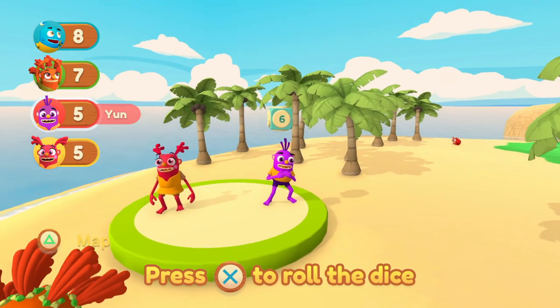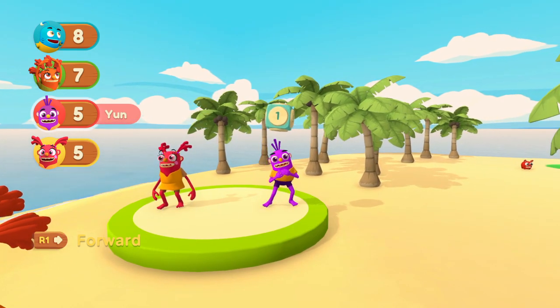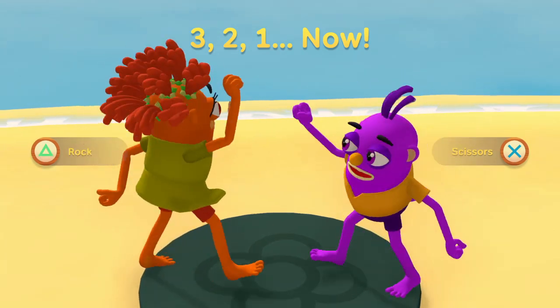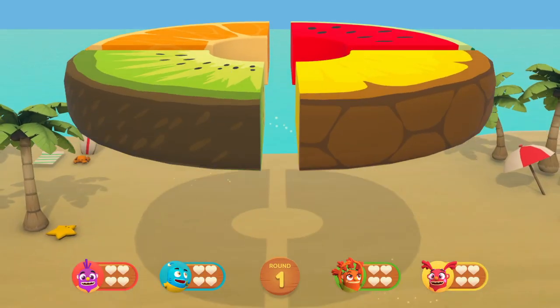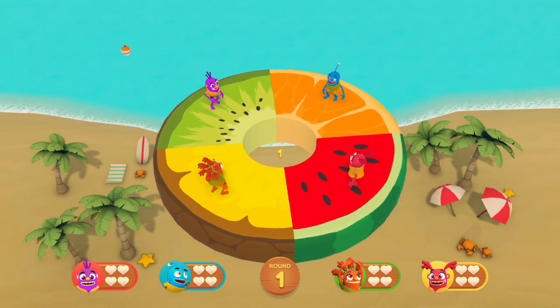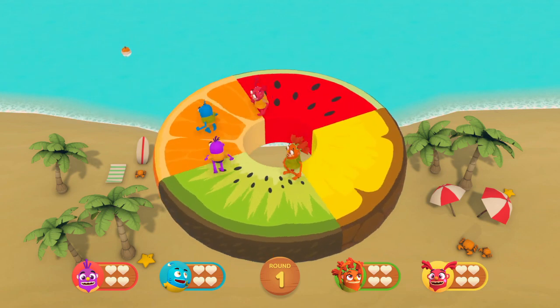You can play up to four players locally — there is no online, which kind of makes sense because these types of game experiences work best at a local level. You choose your board game and off you go. You roll your dice with the P-Tune you've selected, land on a different space, and that may trigger a new mini game, winning or losing stars, or moving forward or back a space.